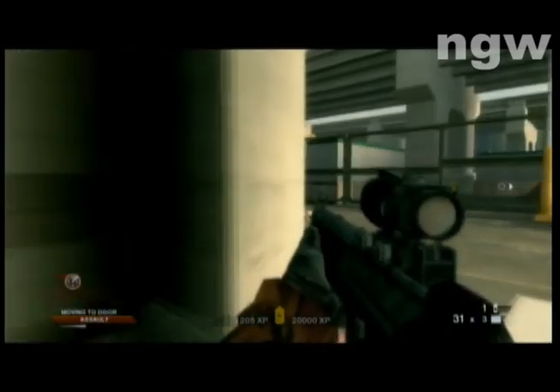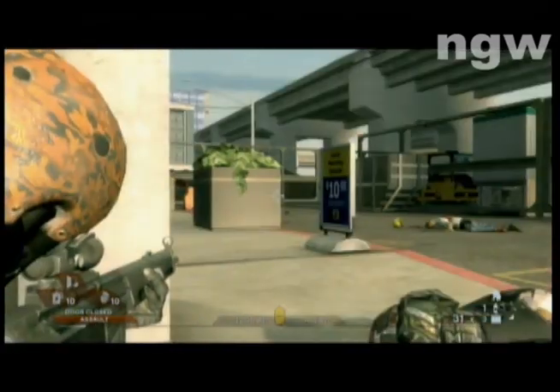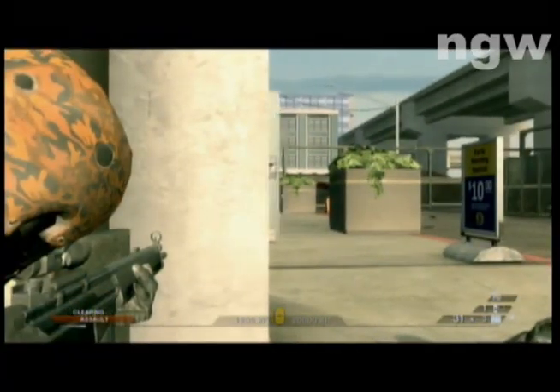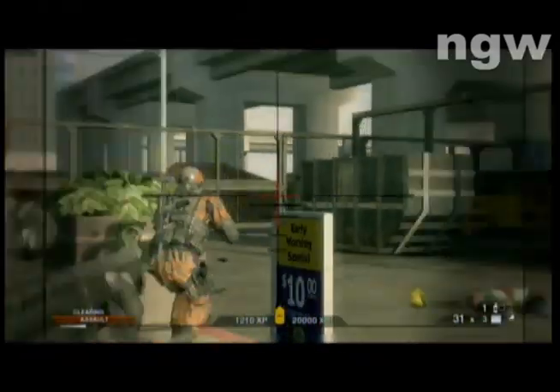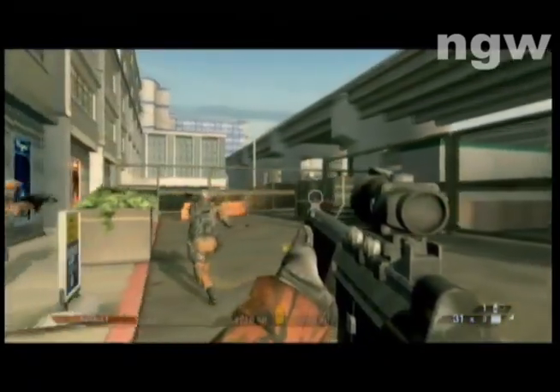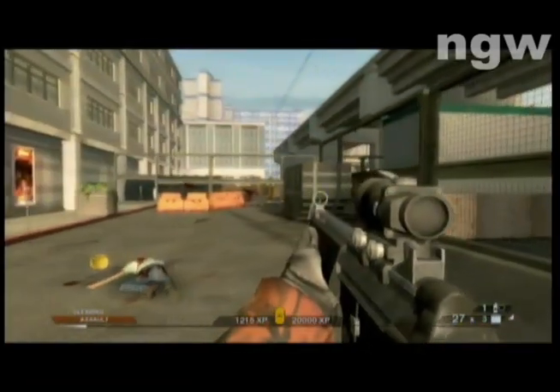Have your teammates clear that room you had them stack up against. If you sit on this corner right here, you can take out quite a few guys. After they clear that room, have them stack up on that door. When it looks clear, have them open and clear. There's probably going to be a couple guys coming from around that next corner that you have to make your way around.